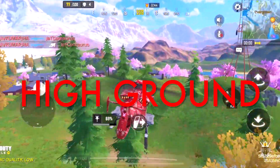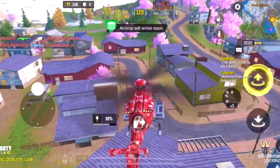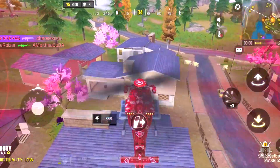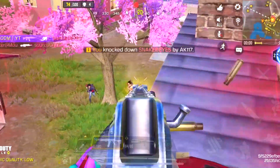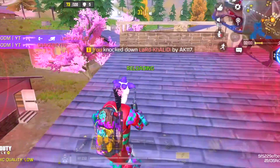Always get the high ground — whether it's a building, mountain, whatever makes you higher than enemies. Here is one example of how easy it is to wipe a squad from high ground. Try to take one enemy at a time; if you fight more than one, you'll probably end up getting killed. Look how easy it is when you take the high ground.